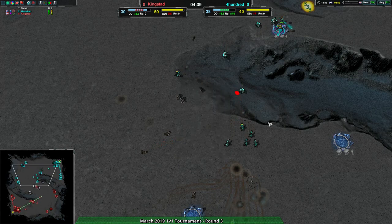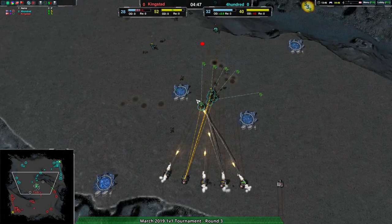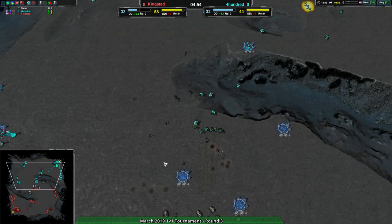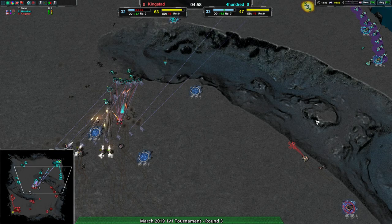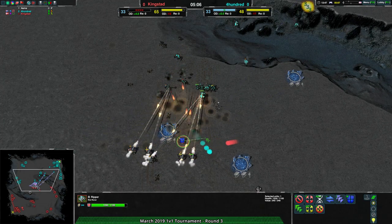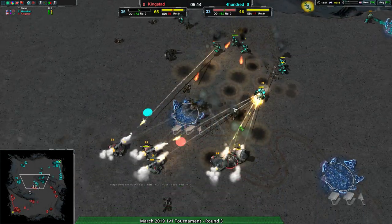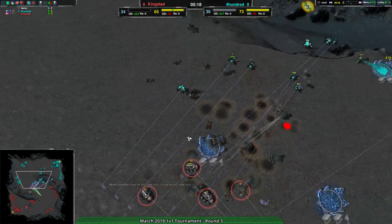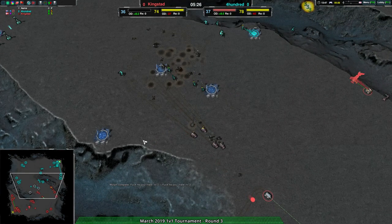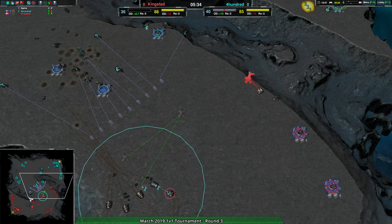Not sure why the attrition counter decided to be borked — sorry Anerkid if you're watching, I can't get it working. Kingstead and 400 are even on economy, contesting the center. While Kingstead has a surprisingly strong position, 400 — I like the use of Knights, that can help deal with Defensers. But the Ripper was a good choice from Kingstead to distract the Knights while Defensers soften them up. Despite that, 400 takes the center, winning the fight. That'll put them ahead another 10 medal per second — a 25% medal difference.